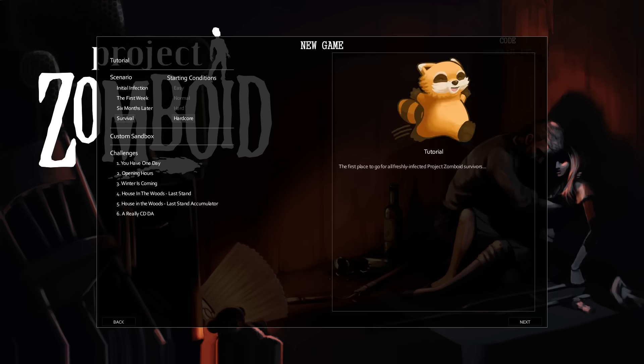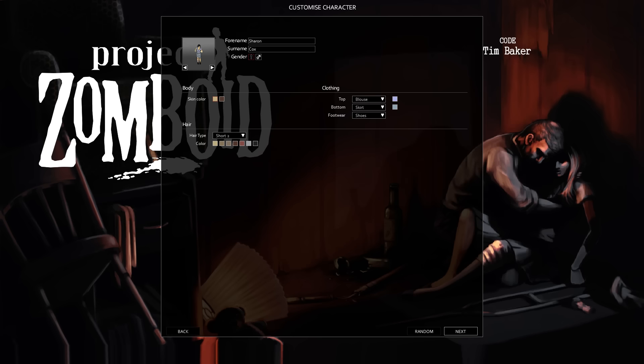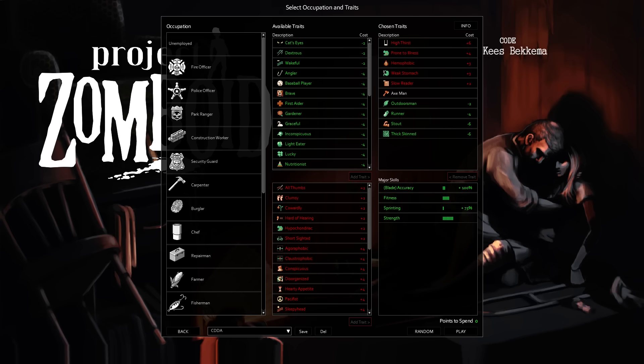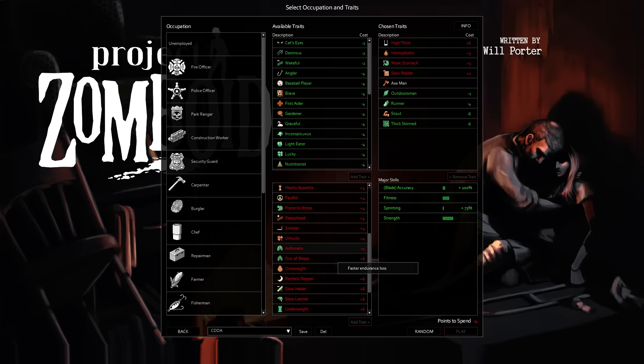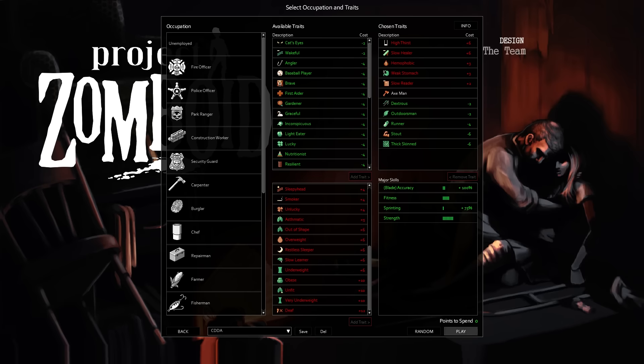So we're just going to do a hardcore survival game — no shenanigans, nothing weird about the map. I'm going to go to Muldrow so we can get to the new areas. Randomizing the character here — the random button is never where I expect it to be. I'm actually going to use my CDDA player, lose Prone to Illness, add Slow Healer — which gives us two extra points — and take Dexterous. Alright, we'll play.